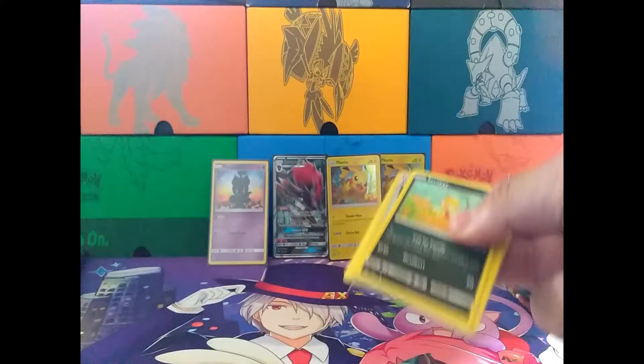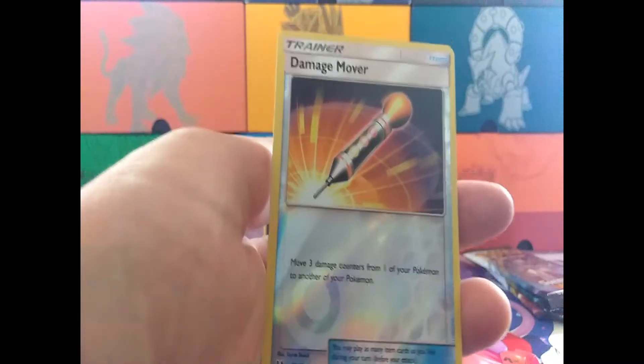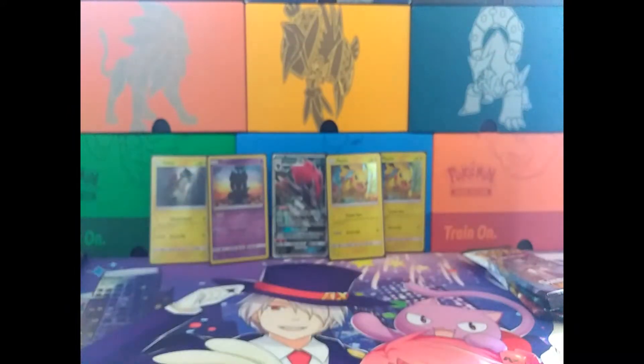Next pack. The energy is Fighting. We got Scraggy, Plusle, Buizel, Totodile, Torkill, Super Scoop Up, Lillie, Pokemon Breeder — I think this is the first one we have — Reverse Holo Damage Mover, and... Raikou, which is also a very playable card. So so far, one of the boxes we've definitely made our money, since we got them for ten bucks a pop. Zoroark is still like a fifteen dollar card, so I can't really complain.